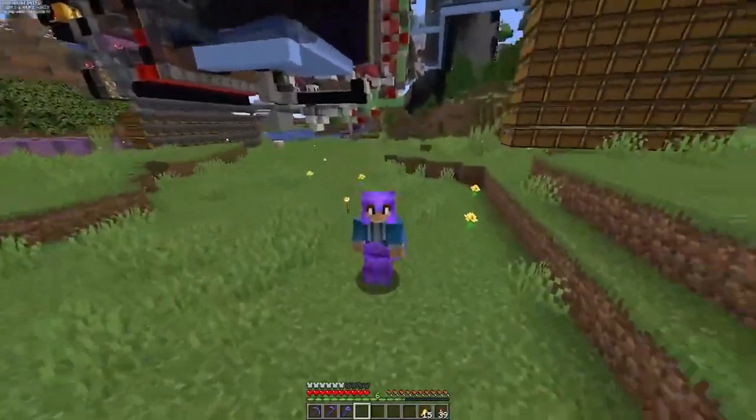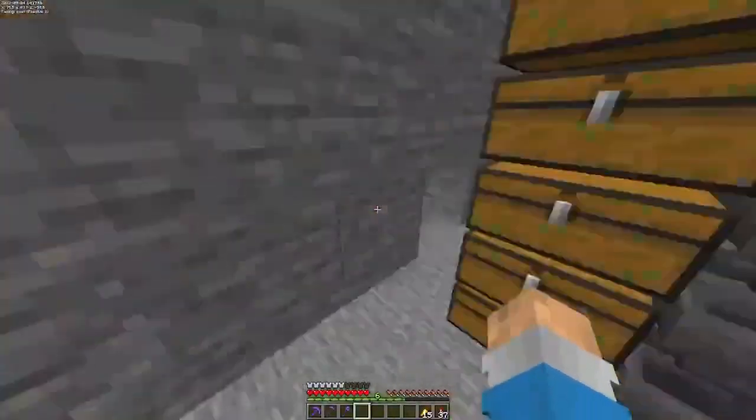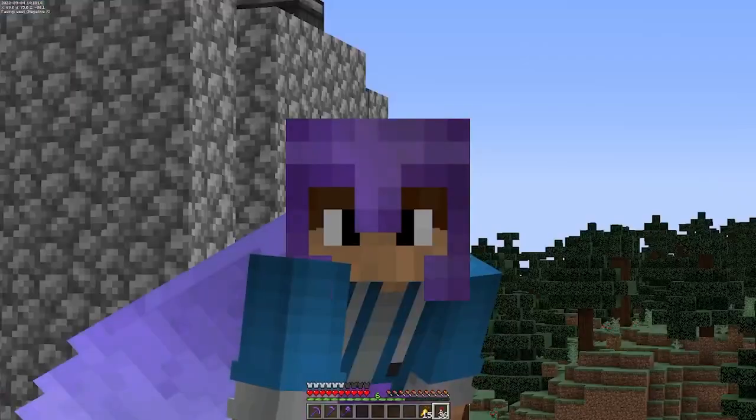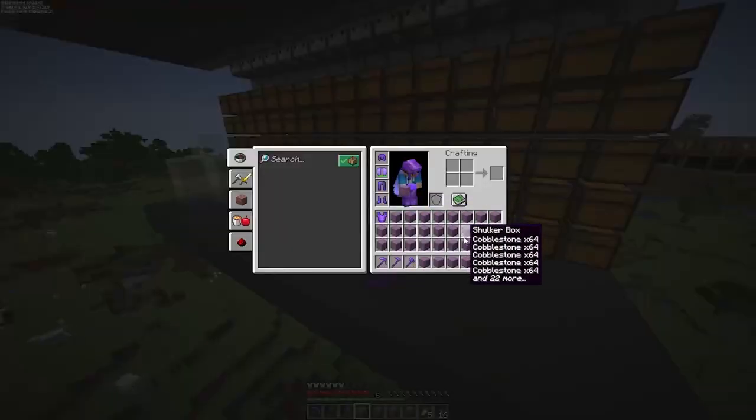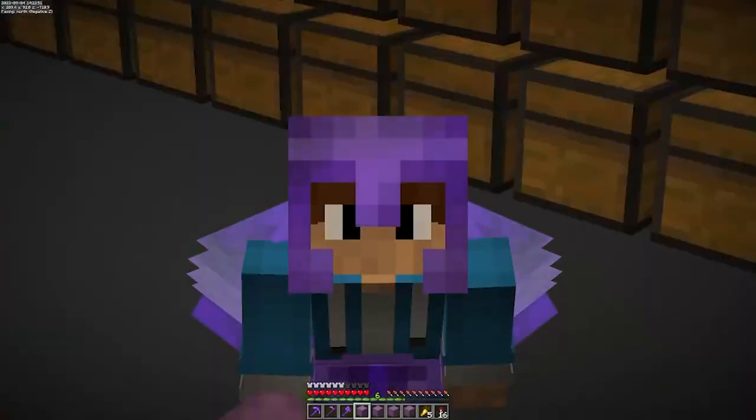All righty, we got all of the items that we're going to need. Almost forgot about the stone — it looks like it's all smelted up. Oh no, we still need a bunch of cobblestone, and I smelted all the cobble. Okay, after that small misfortune, we have all the cobble, and that completes all of the items that we're going to need.